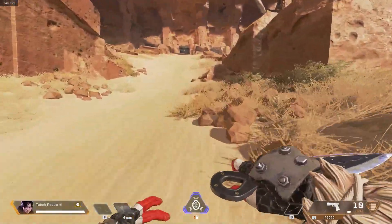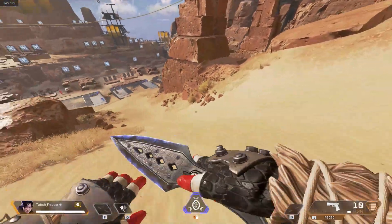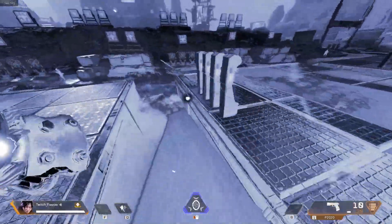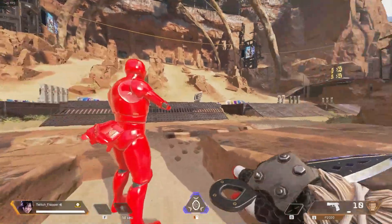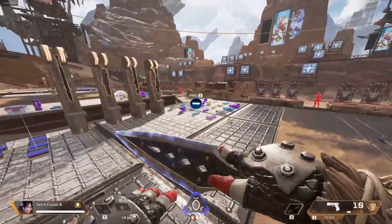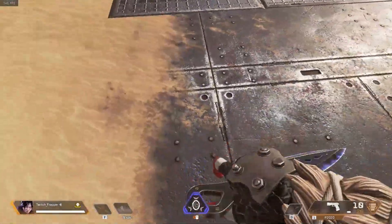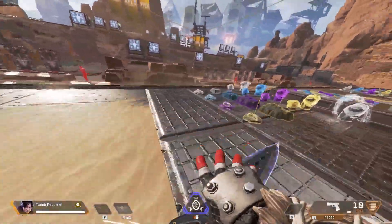Another technique: if you're on a hill or ramp, you can use the momentum of a slide to pop your Q and still be in movement. You can also jump while sliding to get a good speed boost so you're not standing still. If you're on a ramp, just slide down and pop your Q. If you're in the open, do some little dance moves — strafing, jumping, crouching. That's how to use the Q with the new animation.